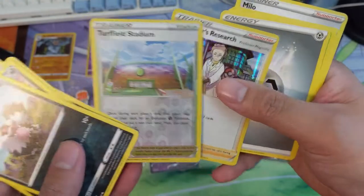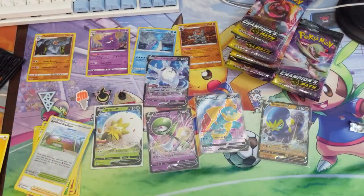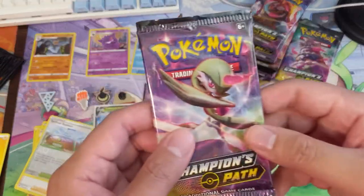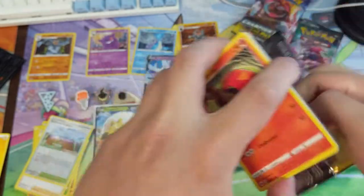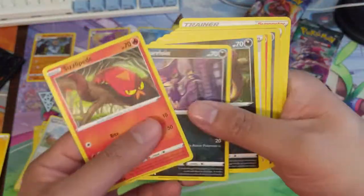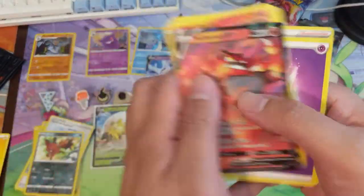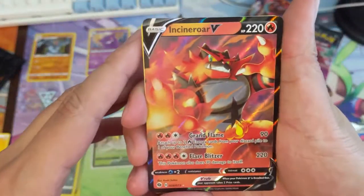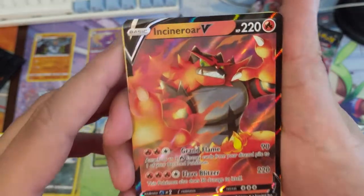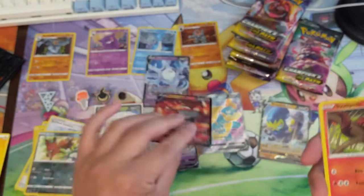Of course if you're not subscribed already, hit that sub button so you get notified, or hit the bell for notifications for future videos. Let's keep going. Compared to some of our other breaks, we're getting a pretty good hit ratio. Just looking for those home runs. No Charizard yet, but we have an Incineroar - I do like that art, looks pretty good. Once again, good centering.